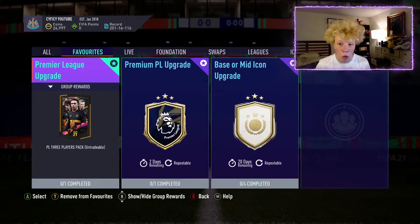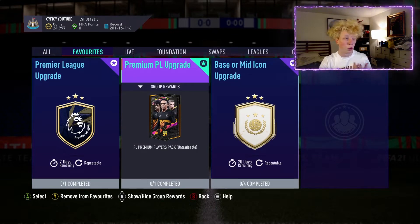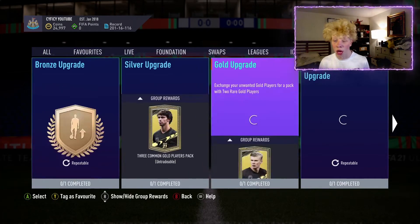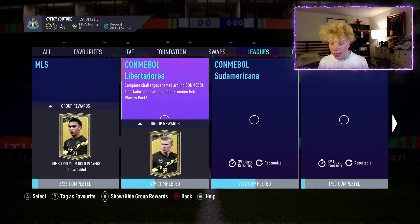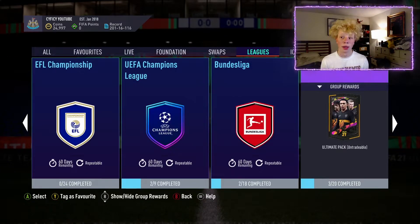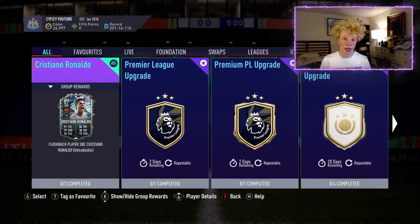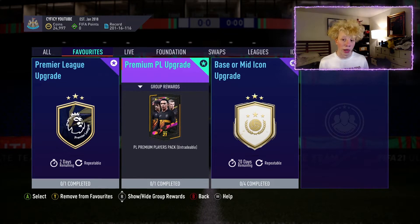If you have 15 to 20 premium upgrades ready, the most effective way is to reuse duplicates — don't quick sell any dupes. If you have a duplicate non-rare player, put them in the gold upgrades or the Premier League upgrade. If you have a rare duplicate, put them back into the premium Premier League upgrade or whatever SBC you're doing. That's the best and most effective way to maximize your coins.